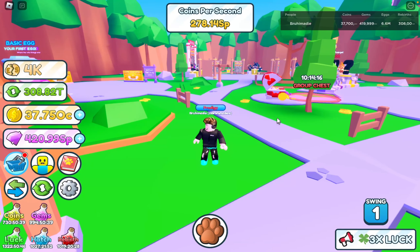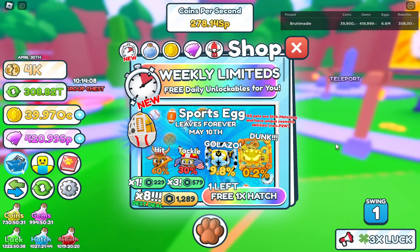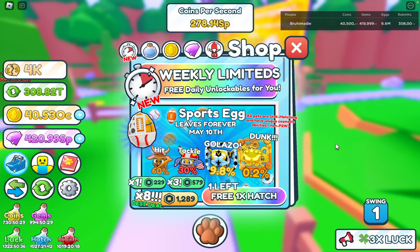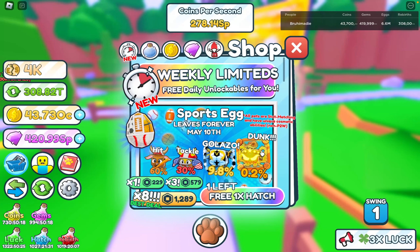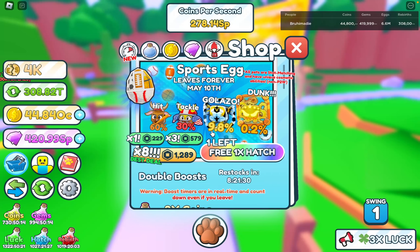Yo, what's going on everyone? So in this video, I'm going to be trading for the new 0.2% dunk pet right here. We got the new sports egg yesterday, and I already made a video about that. So make sure to watch that video if y'all haven't already. There's this new dunk pet which is only 0.2% chance of hatching, and it leaves forever in like two weeks. It's super duper rare.